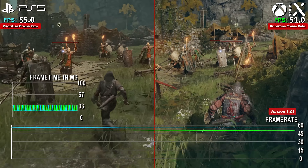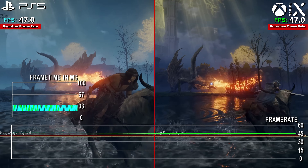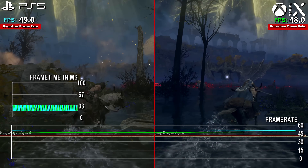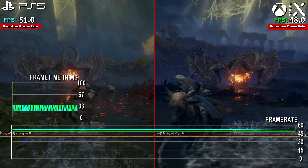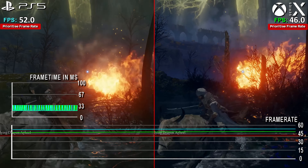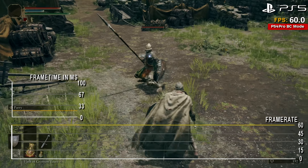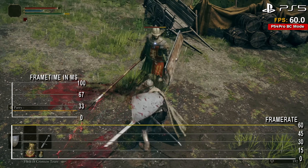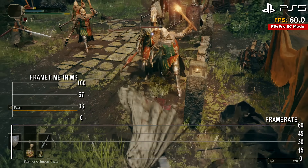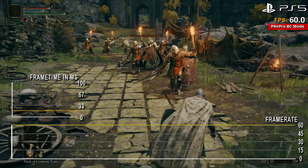Even though the PS5 shows some small gains in performance over the Series X, they never amount to a significant improvement. Even this version suffers, often sitting in the low-to-mid 50s almost all the time, with heavier segments like the Dragon Battle bringing it lower. Surprisingly, the absolute best way to play is the PS4 version running on PS5 via disc or download, giving you the same settings and resolution of the PS4 Pro version discussed earlier, with an almost fully locked 60fps at all times. This is clearly the best place to play Elden Ring at present across all formats tested. The sacrifices from the bigger version are small enough to never make a huge difference, unless you just like frolicking in the grass.